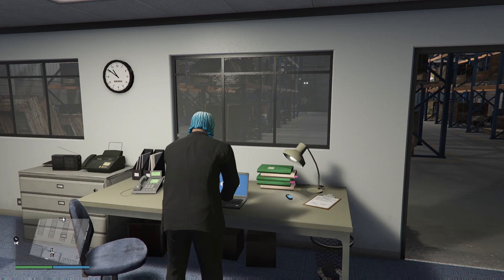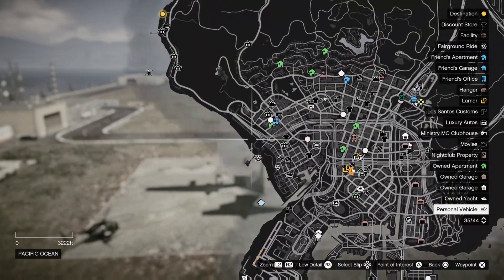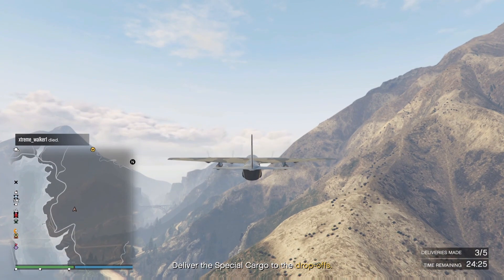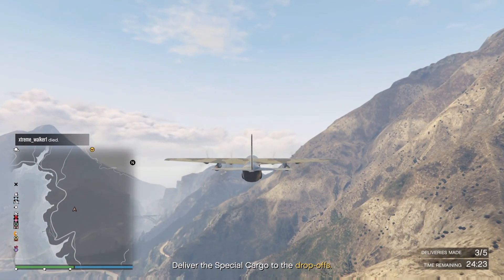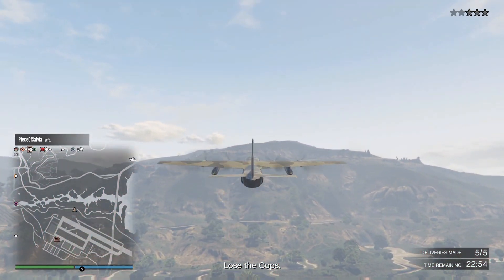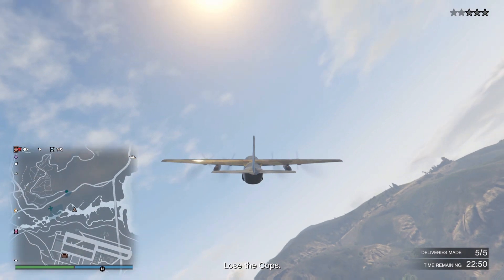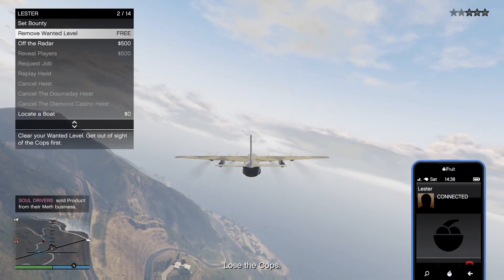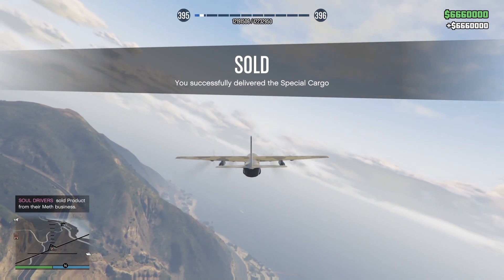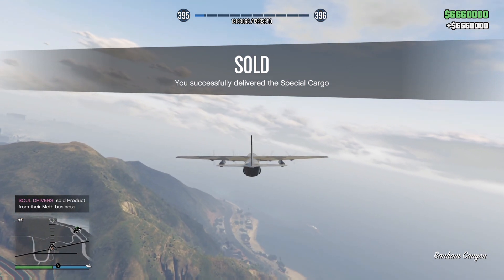Then we went on and did the final large warehouse. Once again, go to sell — 111 crates — and this time I got the Titan mission where it's only 5 drops. Again, in a full public lobby, going around the map, had no issues. Hovering over the final corona — drop it off. And this time when I made the drop, because it was over Fort Zancudo, I ended up with a wanted level. So I got out my phone, called Lester, got him to get rid of the wanted level. And once again, there you go — $6,660,000, thanks to the high demand bonus selling in a public lobby.